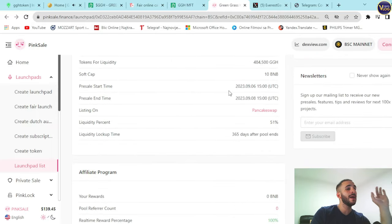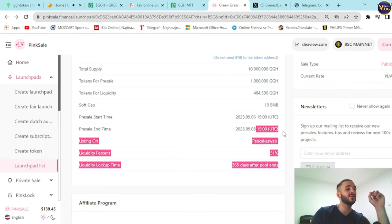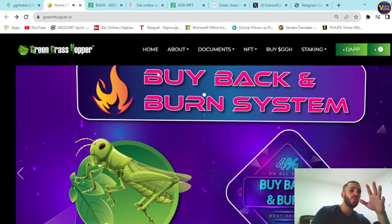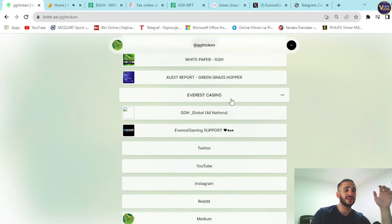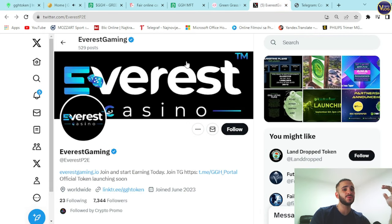Key presale information: pre-sale starts September 6th at 3 PM UTC and ends September 8th at 3 PM UTC. Additional details including presale address, token name, and token symbol are visible on the PinkSale page. You are still very early on this project — in crypto, being early means being on time. Check out greenhopper.io and explore their Linktree; the link will be in the description.